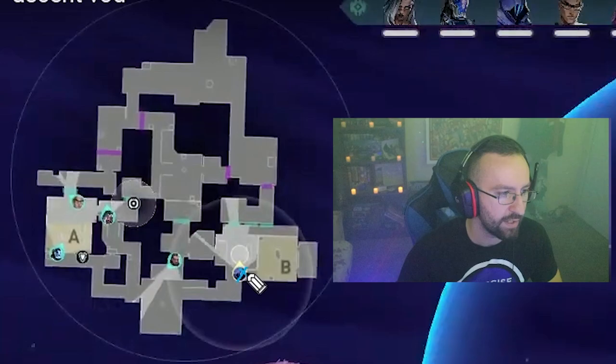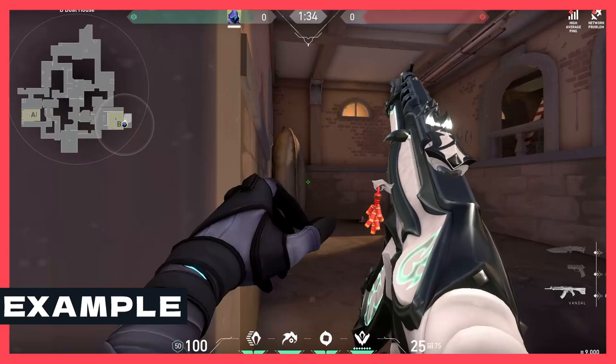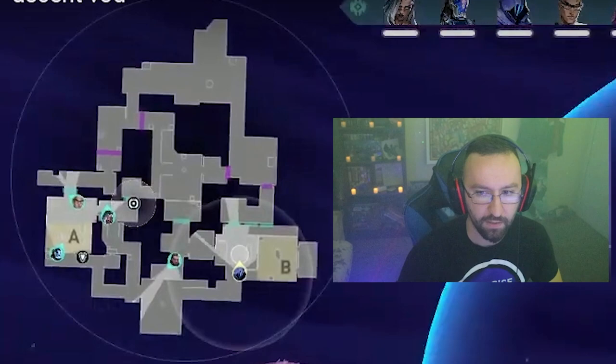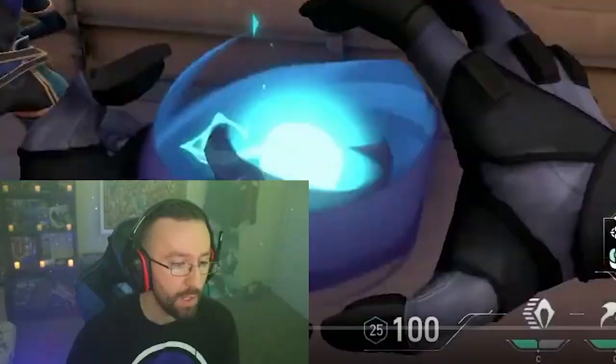A spot you probably want to play if you want to be an anchor would be right on the stairs — that way you can fall back into a safe spot and create space for your team to rotate. You could also play back CT and play for a retake from this angle, then fall back and retake with your team. There are lots of different options.